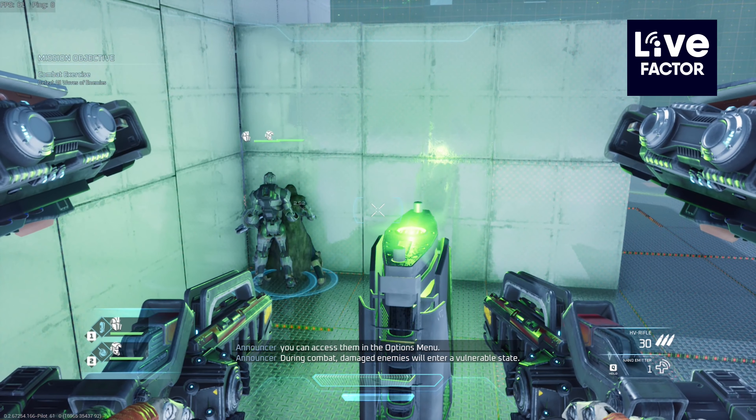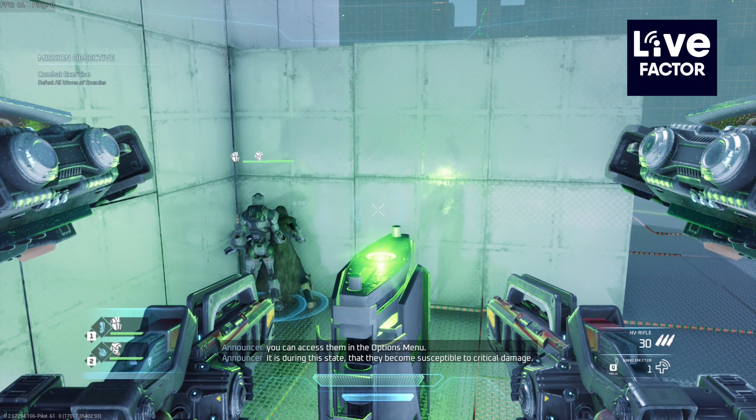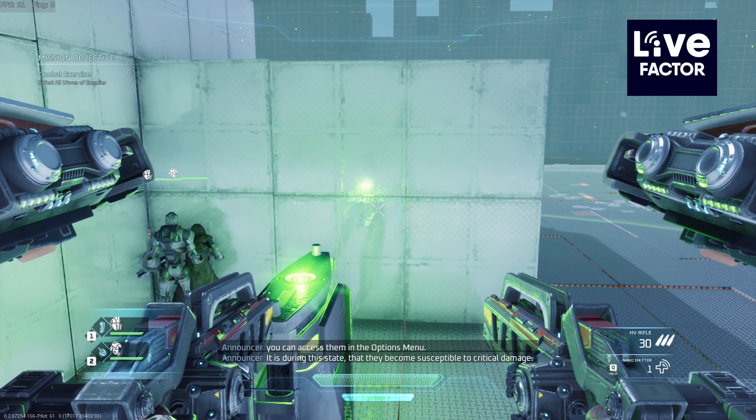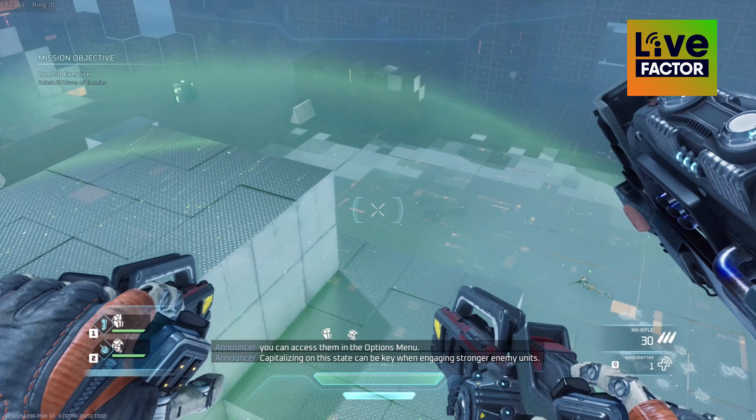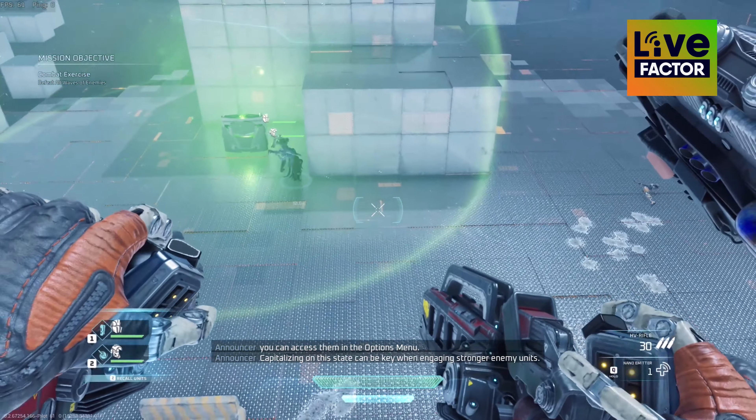During combat, damaged enemies will enter a vulnerable state. It is during this state that they become susceptible to critical damage. Capitalizing on this state can be key when engaging stronger enemy units.